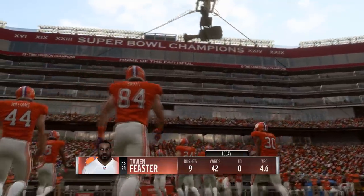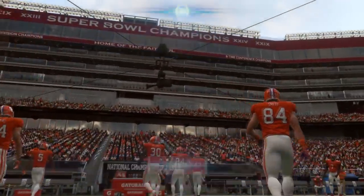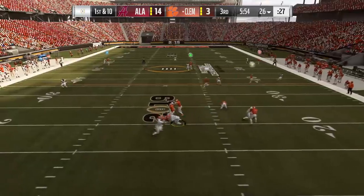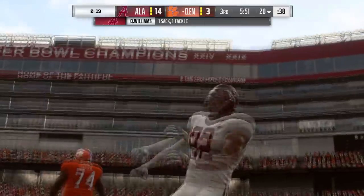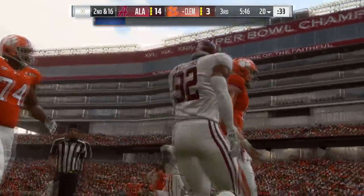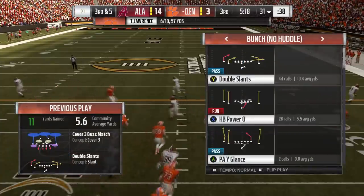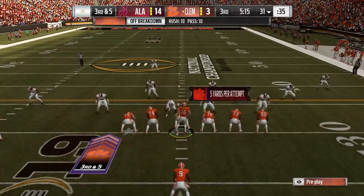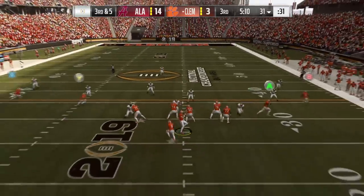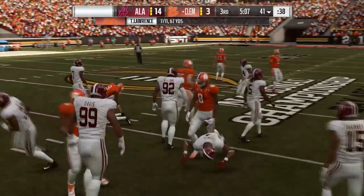In the second half, it's time to take control of the Clemson Tigers as they look to get more than a field goal on the board. Taking control of Trevor Lawrence — hold on to the ball too long, almost a coverage sack. There comes Quinnen Williams. Goes to Hunter Renfro, one of the best slot receivers in the nation. Let's go no-huddle, keep them on their toes. Working the middle of the field — I think those Alabama linebackers outside of Mack Wilson are much better stopping the run than defending the pass.